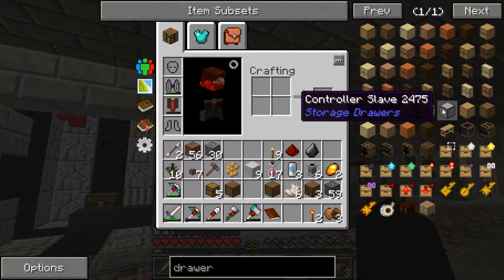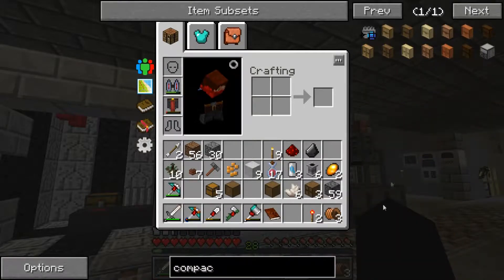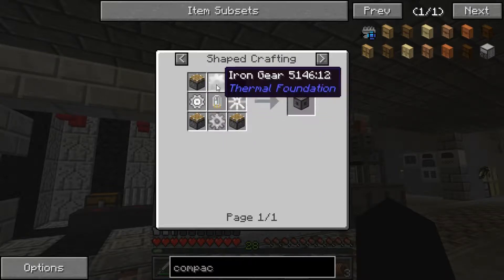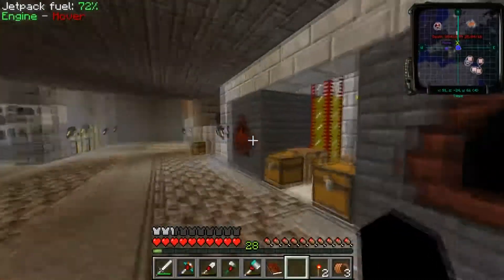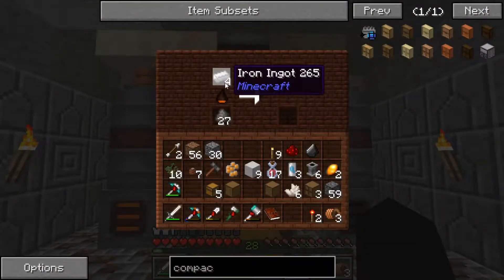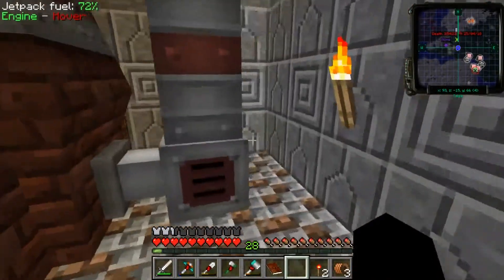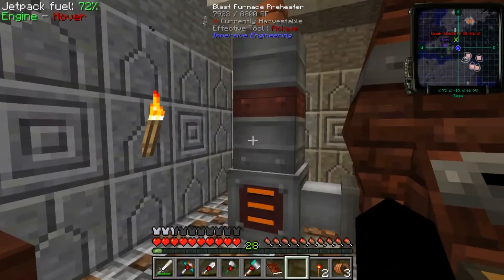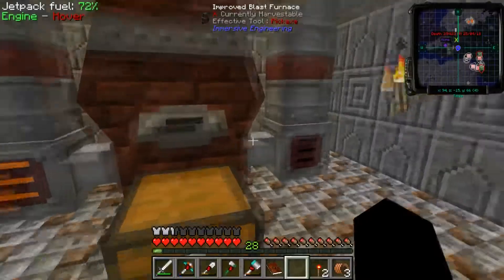There's one more in particular that is going to be important, and that is the compacting drawer. For that I'll need a rolling machine, which is just four iron gears, a tin electron tube, and four pistons. I'm actually not sure if I have the ore for that. I have 36 steel already and I didn't even have to wait 36 minutes. The preheaters are running out of power faster than I can collect power — it's kind of concerning, but it's working so I can't really complain.